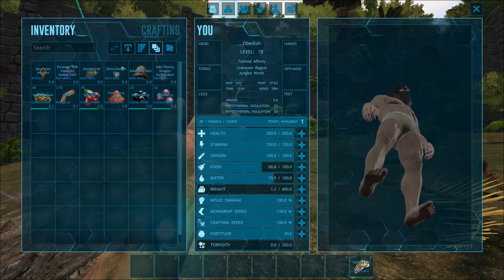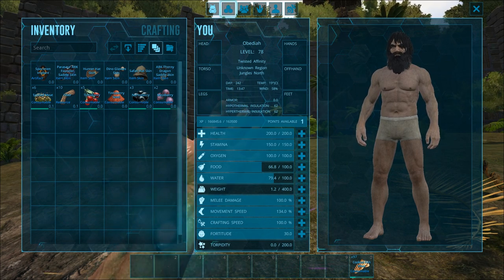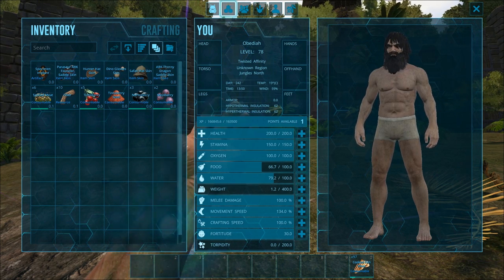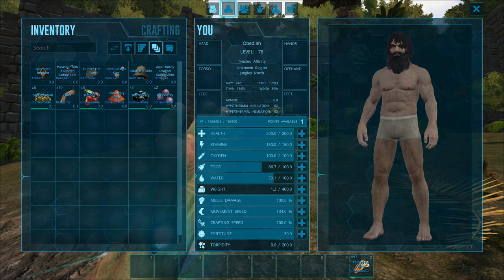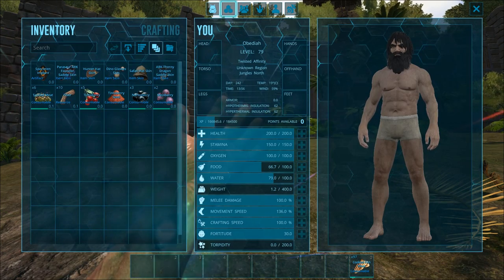The right panel is your character, and the middle panel is going to have all your armor, your stats, your location, all that. Now check this out — right underneath that there's a little bar that says XP and then points available. Under where it says points available it says one, meaning I can level up one time right now. So that's super cool, I really like that.